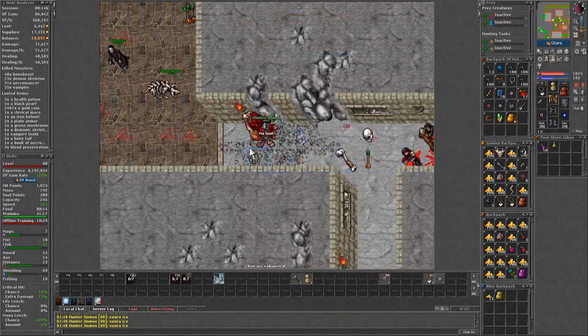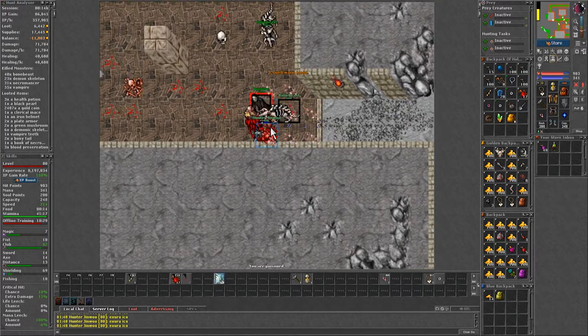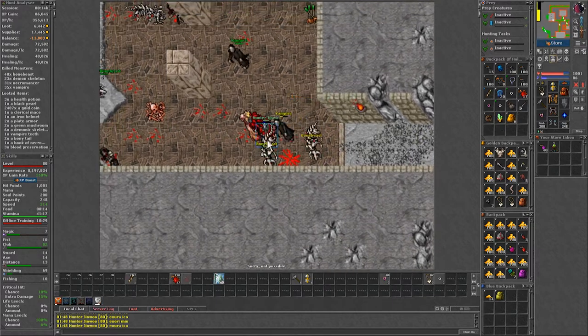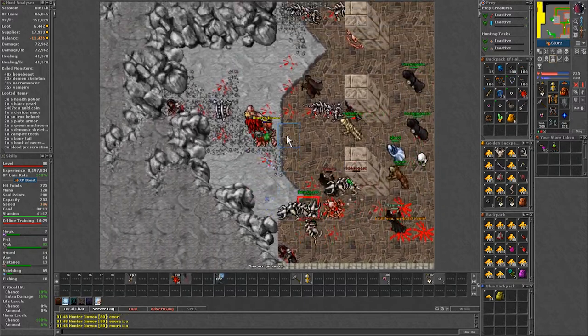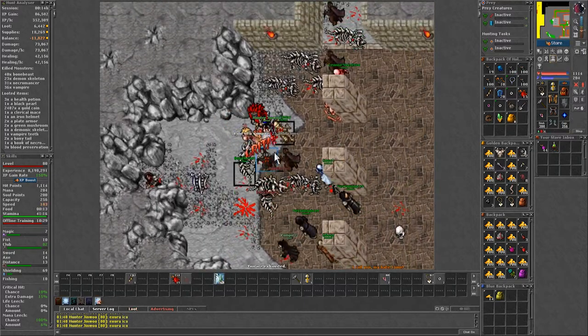You can also pick the task to kill necromancers and other creatures, but I don't recommend doing it because it requires a total of 4000 kills, and by the time you finish that it's likely that the soul stun drop from the boss is not worth the effort.